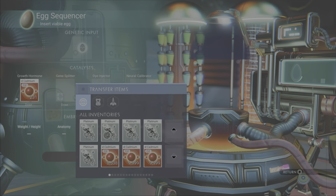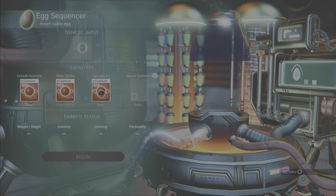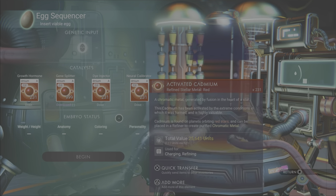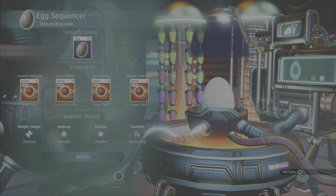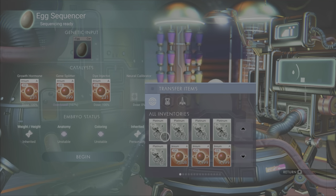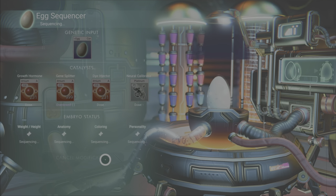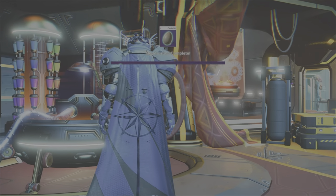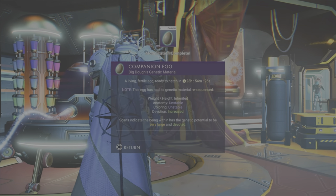Let's put cadmium in the dye injector and the neural calibrator — let's try cadmium all the way across. I guess it helps if we put the egg back in. So we have inherited, unstable, unstable — and we don't want to decrease it, so we'll pick that up and put it back. We'll do some more platinum in there. I guess our dough is as big as it's going to get — inherited and devotion increased. Alright, well this baby's going to be following me around everywhere.